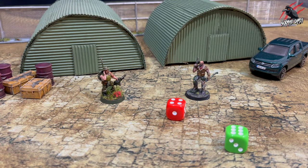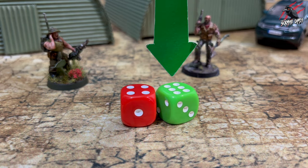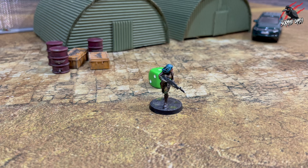Now let's look at roll-offs, and these are used to decide who goes first or to settle a disagreement. Whoever rolls the highest is the winner, and if it's a tie, simply roll off again. Sometimes you'll be able to re-roll a result, and once it's re-rolled, that new result is final. Note that you cannot re-roll a re-roll.